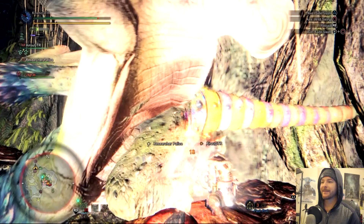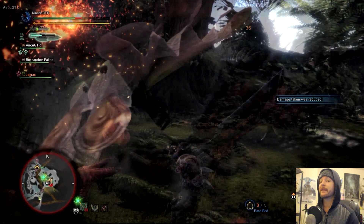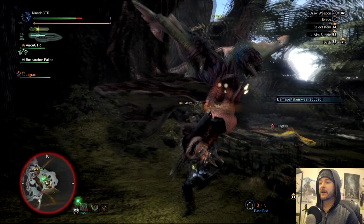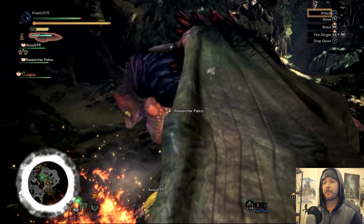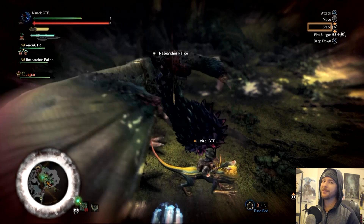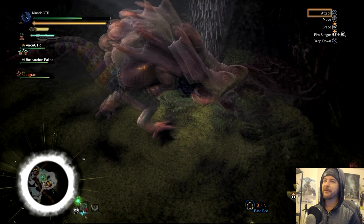I was in the Rotten Vale, one of the explorable areas in the game, when I encountered the First Wyvern — if you don't know who that is, don't worry, it's just an NPC that likes to get chatty, drop some knowledge bombs on you, and maybe give you a cool item. What he said to me I found to be really interesting and kind of disturbing at the same time. He said that the switch axe is the seventh most popular weapon in the game. I was like, really? Seventh?